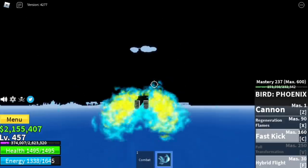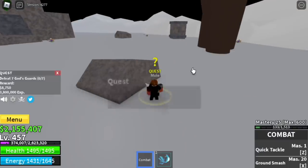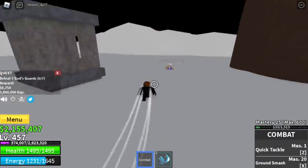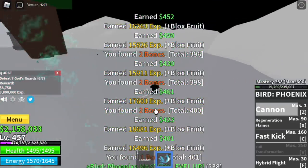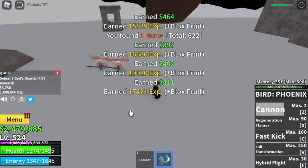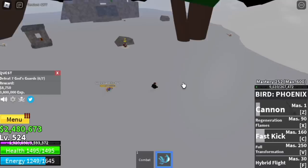Now we're heading to the upper yard skylands to grind the god's guards. Lure six at a time — this is my favorite area. Lure six, defeat them with your cannon, wait for one to spawn, and defeat again. Our goal here is to reach level 525 because they give high exp, spawn fast, don't get stuck, and are easy to kill.